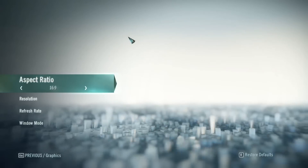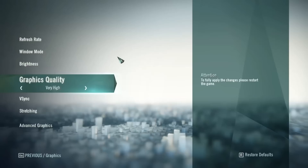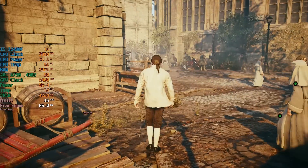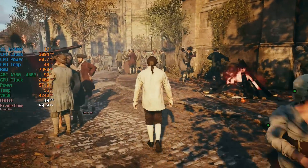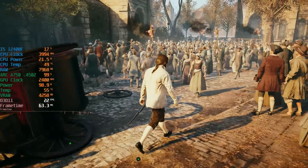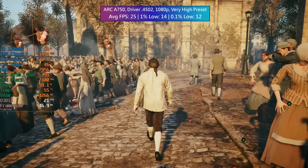Here we are in the settings menu — I've gone with the very high graphics quality as stated in the notes and nothing else has been changed. What I didn't realise was that the performance was so bad before with the previous 4502 drivers. I thought we'd be going from perhaps 30 or 40 frames per second to a higher figure, but I didn't realise we'd be starting out with sub-20fps in some areas.